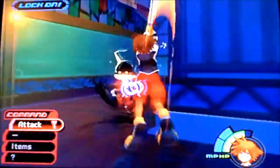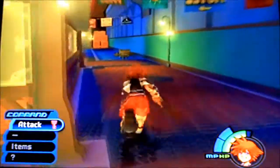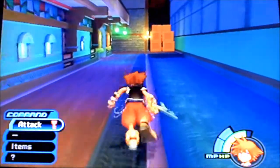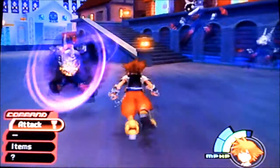Get back here! Alright, we got a Spirit Shard, which is another item that will be used for synthesizing. So let's go ahead and head now and try to find our leader, which I believe he's in the third district. So we need to go ahead and first head into the second district and then we are going to head to the third district.